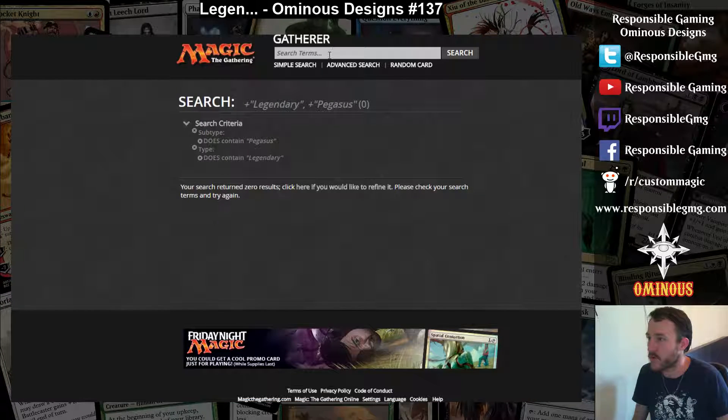We're doing it. I got a little bit of an idea. What I think might be fun is I would like to do a bestow creature, because you know that a Pegasus would be a very logical thing to have bestow. You just kind of climb on it, right? I didn't even know that there was a list like this in Magic Set Editor. That's kind of cool.